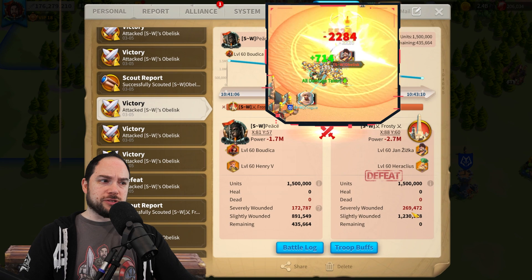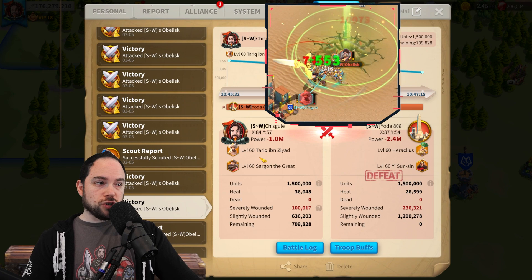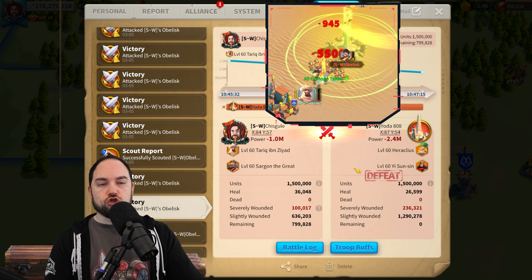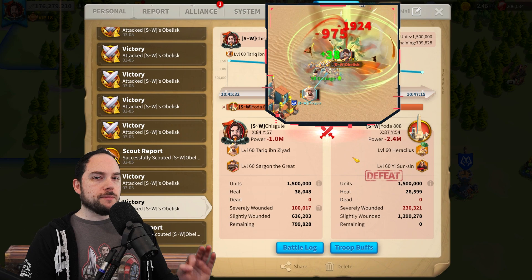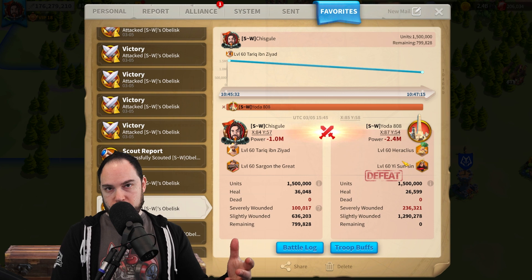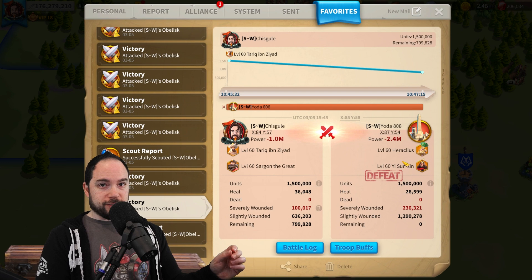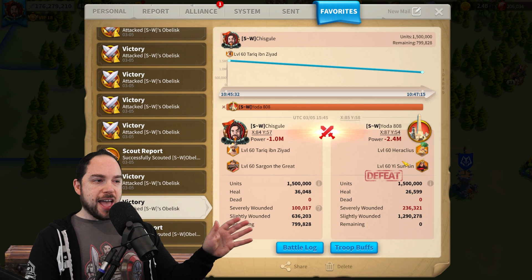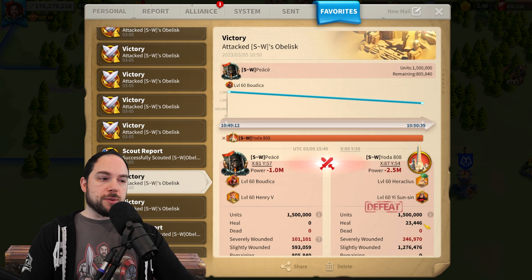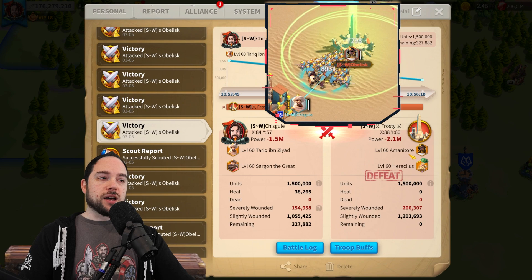We ran a test of Tarek Ibn Ziyad with Sargon against Hera with YSS. We wanted to see mixed troops, but don't have perfect mixed equipment. The result was 100,000 to 236,000 — a pretty brutal outcome for the mixed troop garrison. There's a really important lesson here: you can't just jam Hera-YSS together and expect it to work without great gear. You still need meta equipment, pretty much fully iconic, for the Hera-YSS combo to work. Boudicca-Henry against Hera-YSS was also brutal: 101,000 to 246,000.